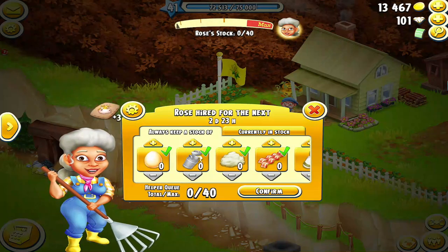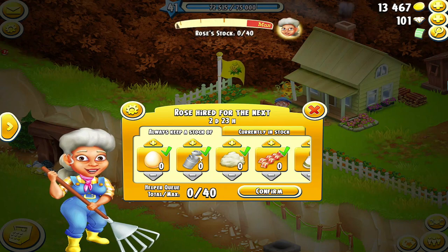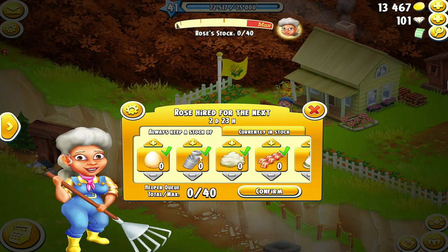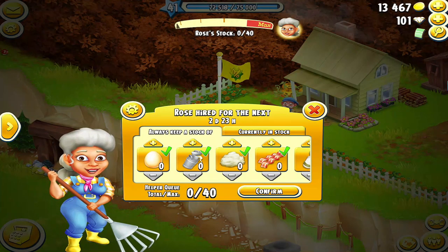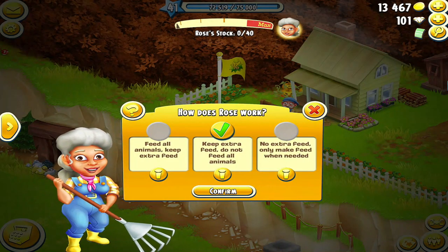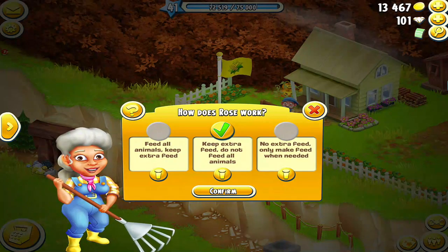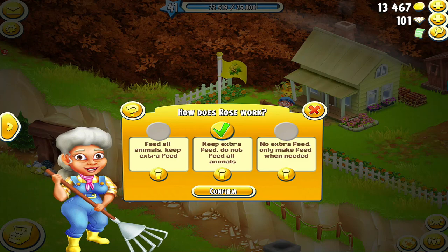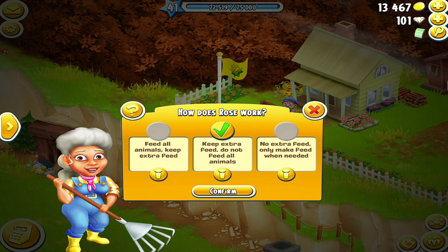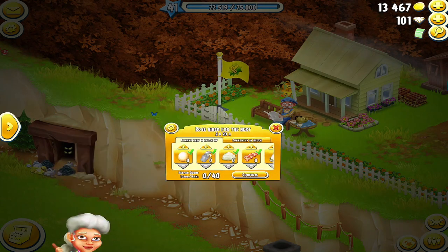I will go ahead and activate Rose — it's giving me three free days. Now as you can see, I have 40 slots in the queue that I can use Rose for. I'm going to touch the settings wheel and keep the 'extra feed' option: do not feed all animals. What this does is it only feeds the animals that Rose is collecting from, but she makes feed for your other animals. Let's go back and confirm that.